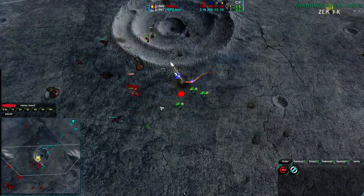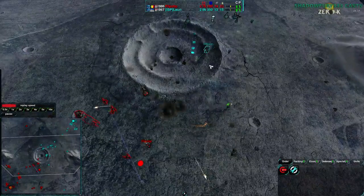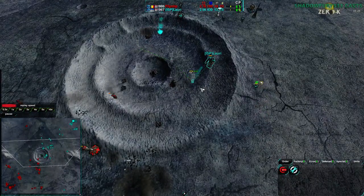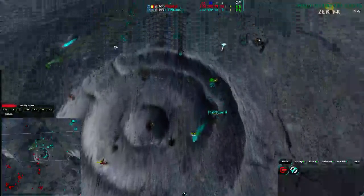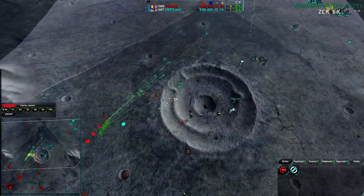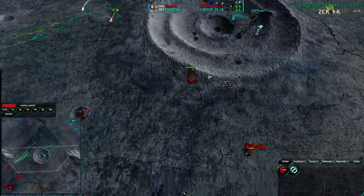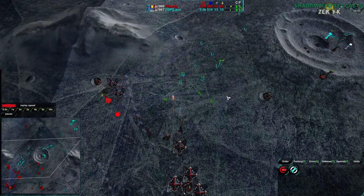Lowry loses most of those Glaives — though one escapes with half health. He has started to somewhat take the center, building up some defenses, and will probably take the metal extractor or reclaim a lot of the wreckage. Flipstep's forces to the north have moved away, so an attack from there isn't likely to happen soon. Lowry continues his push.